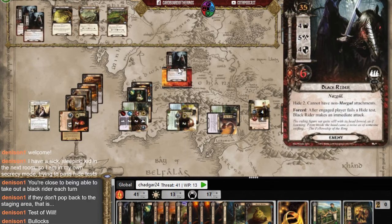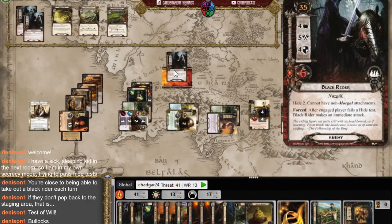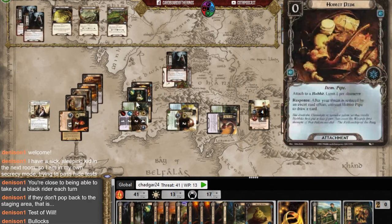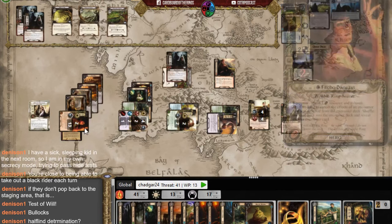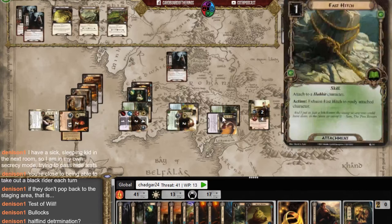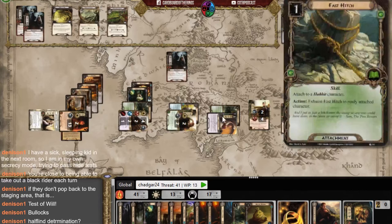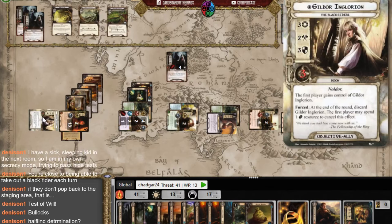The Nazgul gets boosted by the shadow — but I play Halfling Determination, which I realize I was misthinking of as an attack boost. It actually boosts Sam's defense! Sam survives. Then I attack back for six total — one, two equals six — and kill the Nazgul. That two damage would have killed him, which is exactly where my head was. To keep Gildor in play I spend a resource.